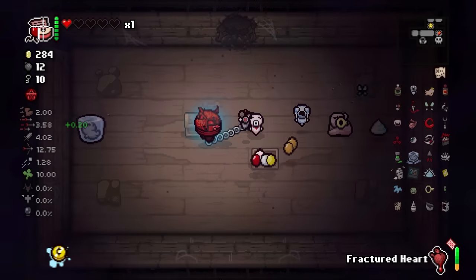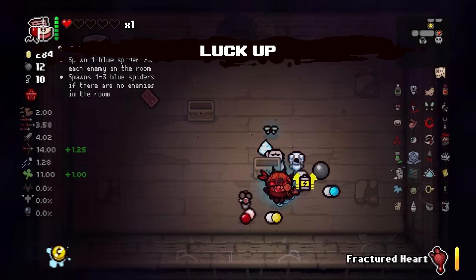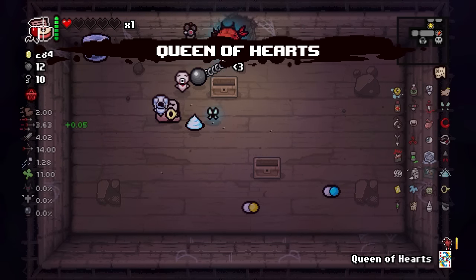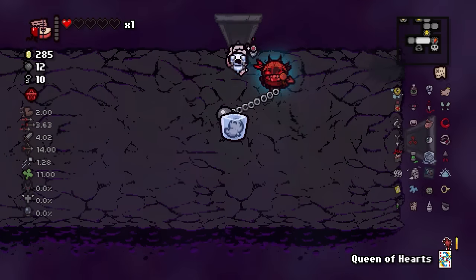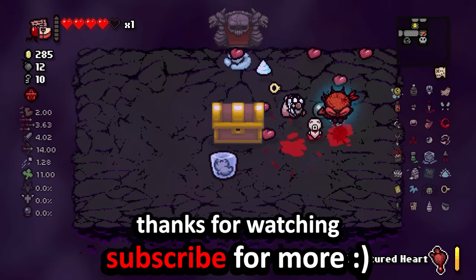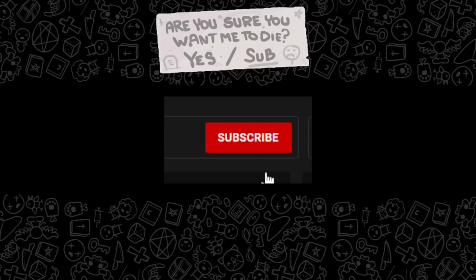I'll also take the luck up because it feels nice to get Experimental and a Gulp. One more - and we get the regular secret room. Full clear! That's about it - Humiliated Maggie turned out to be insanely satisfying and mega powerful, and I'm glad I closed out with them. Super fun character - GGs.